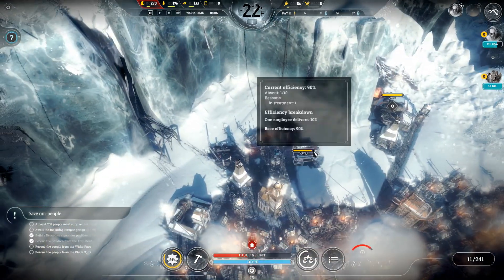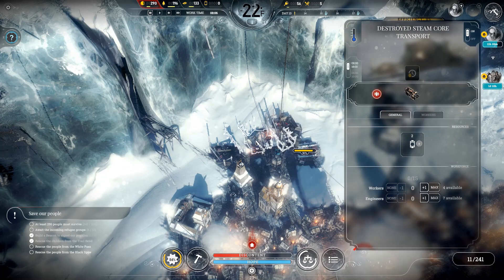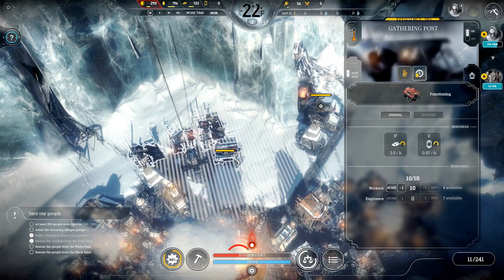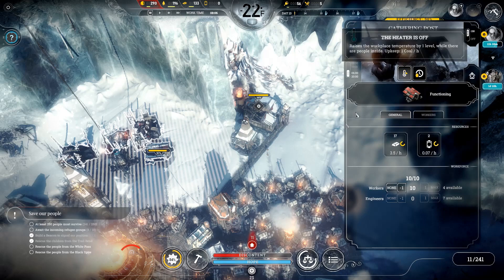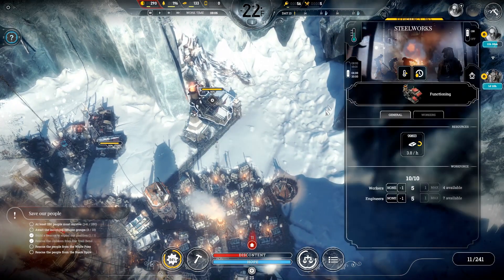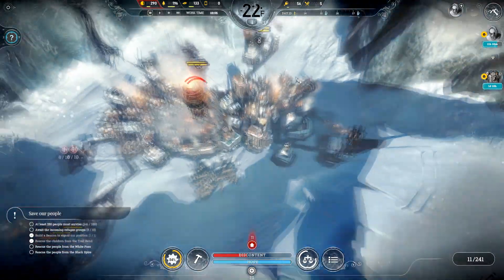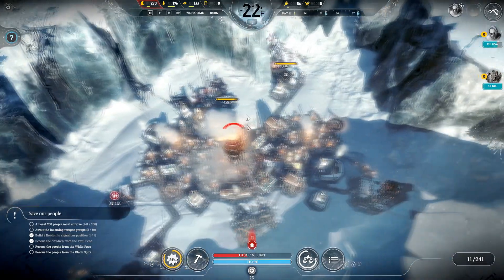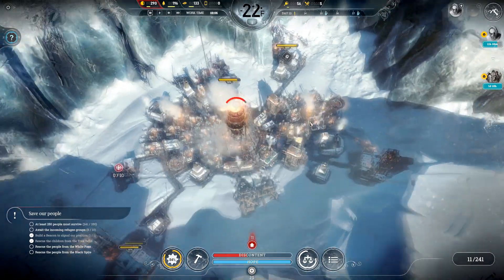We need to get rid of these wood crates so that we can build in this direction. We need to finish gathering all the stuff over here — hopefully that's almost done and they'll grab these steam cores soon. We were having an issue with the cold, but the temperature is rising. We're back up to negative 22, overdrive was turned off, and I think we're good to go.